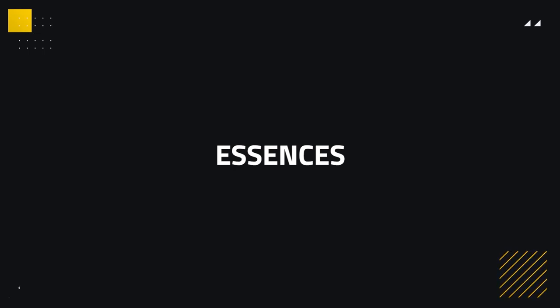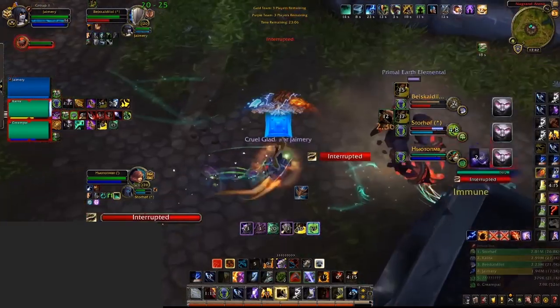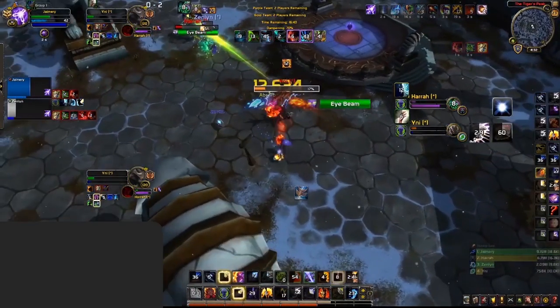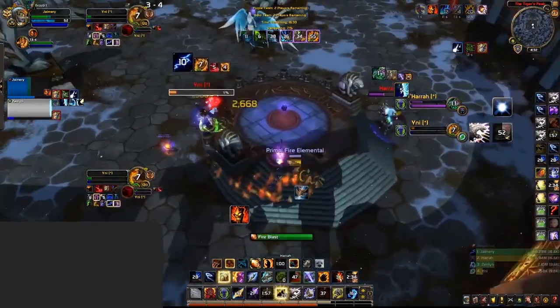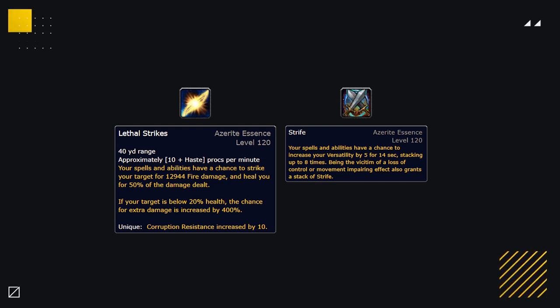Moving on to essences, let's first cover the major slot. You'll primarily find yourself using either Conflict and Strife or Breath of the Dying. Conflict and Strife is your best defensive option — it provides a huge amount of versatility that doubles when stunned, and also provides your must-have PvP talent of Lightning Lasso, freeing up that spot for another defensive option. Breath of the Dying is your best offensive option — incredibly strong as a major, and the damage combined with either Lightning Lasso or an Earthshock can be absolutely insane. For your minor essences, your first slot is always going to be whichever of the two major essences you're currently not playing.